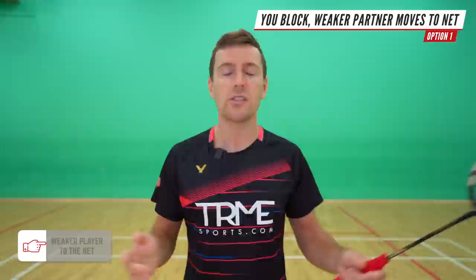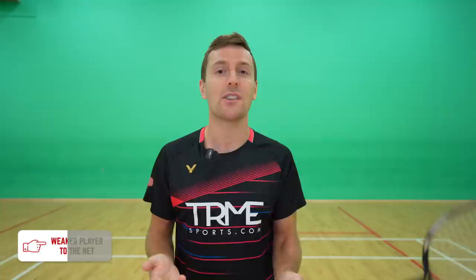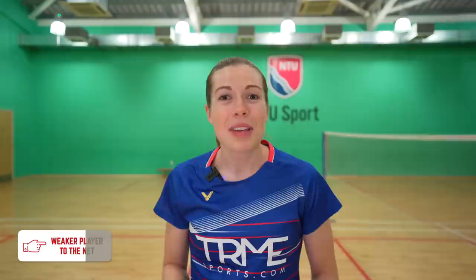We have two ways to get into this formation. Our first example is when you're side by side — you can play a block into space and your partner moves forwards to the net straight away. Most players will lift this, so the shuttle will then go to you. But if they do try and play this to your partner at the net, there's a good chance it will be a loose shot and hopefully your partner can kill it and win the rally. Our second way is to play early return of serves hard down your side of the court, and then you move backwards straight away with your partner moving forwards.